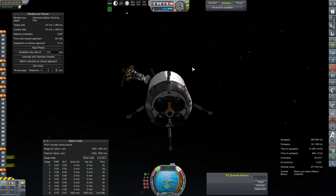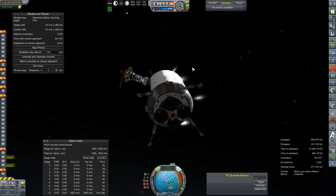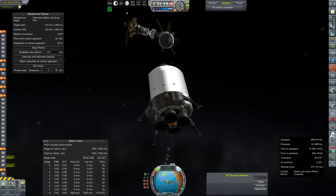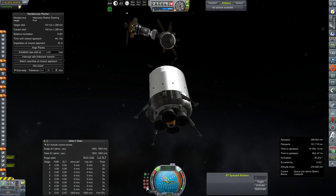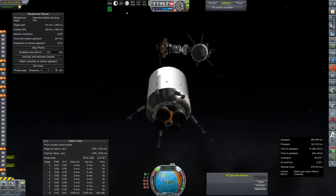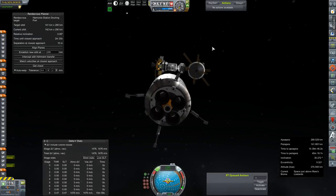We should be able to do it with just one solid ignition if we de-orbit using RCS. Now that we know it really takes next to nothing to de-orbit from this station, but for timing purposes and in hopes of accuracy we'll probably use a burn for that — we'll get to that later. Anyway, we are about to start making our approach for docking so we're going to refuel that top spare fuel tank there.